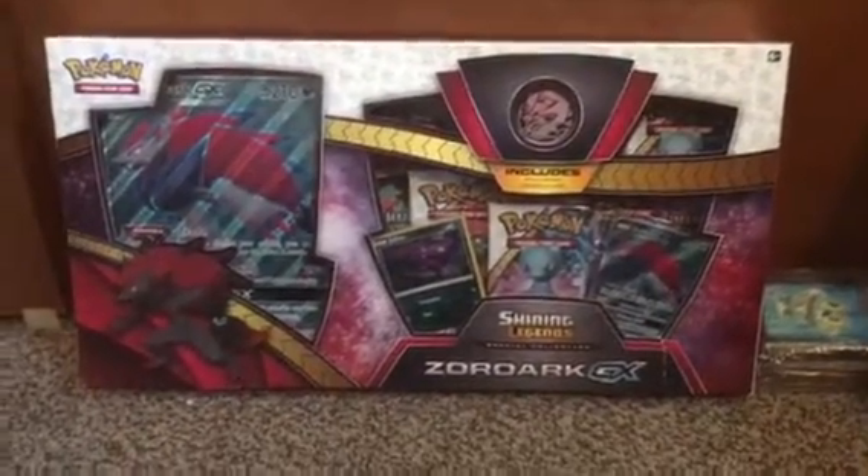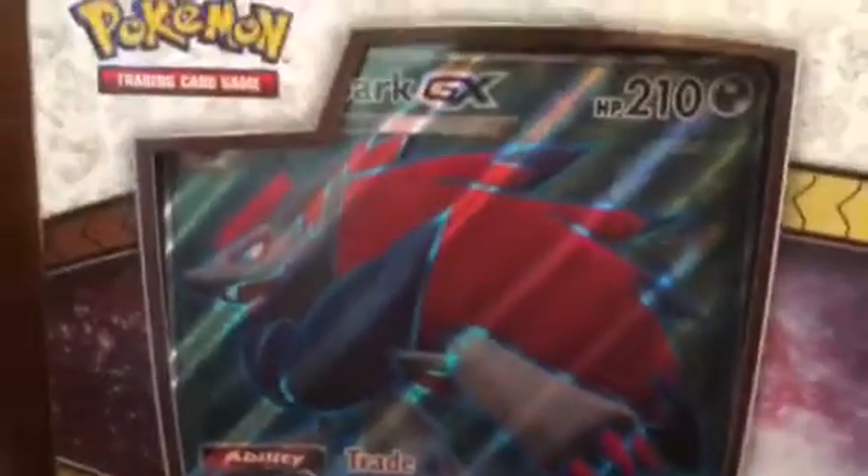It comes with a coin, 5 packs, a holo Zoroark promo, which is this one right here, the Zoroark GX promo, and the jumbo Zoroark GX.